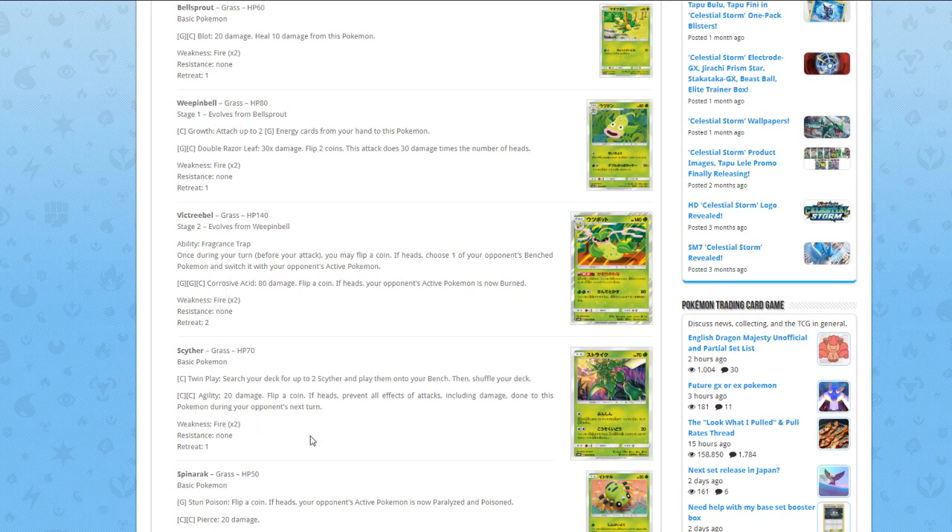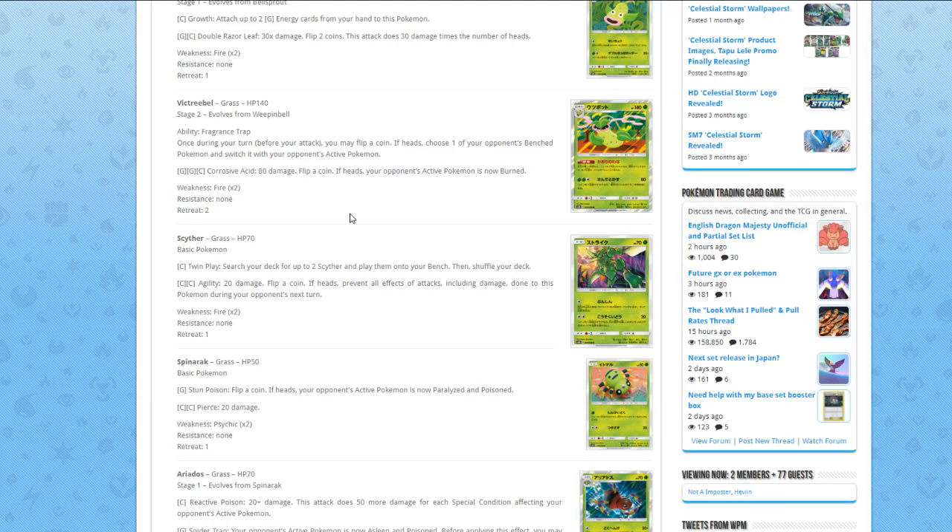The attack is for two Grass and one Colorless — Corrosive Acid — 80 damage, flip a coin, if heads your opponent's active Pokémon is now burned. The new burn rule makes burn more viable, but that still only means you deal 100 damage, and this doesn't even fully apply to weakness — you'd deal 180 because of weakness and then plus 20 for burn. I really don't like this Victreebel. The ability is good, but on a stage two without a good attack, it doesn't make any sense to play.